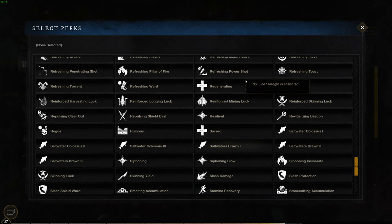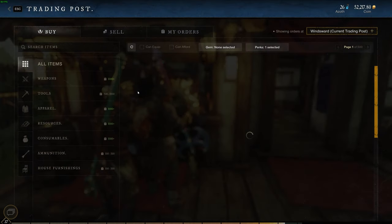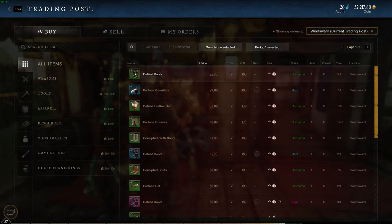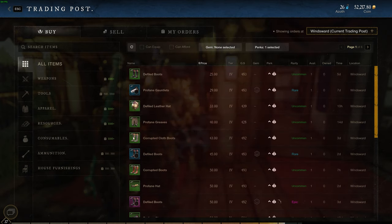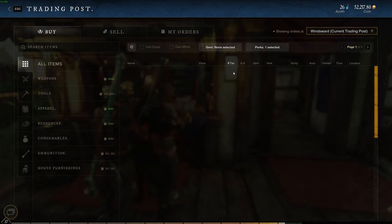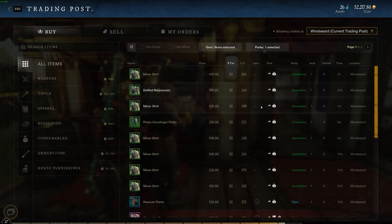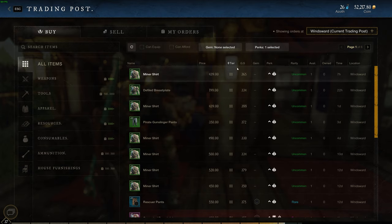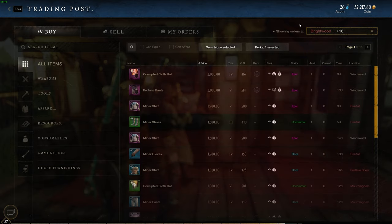Reinforced mining luck is usually around the bottom or three-quarters of the way down the perks list. There are other luck ones as well, but this is the most common one. It's going to bring up all items with that perk. Some will be specific levels, but you probably want to start from the lowest tier.